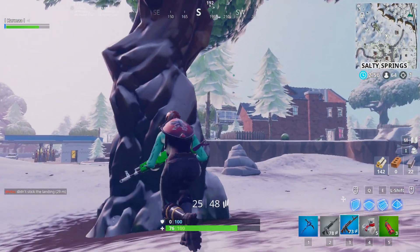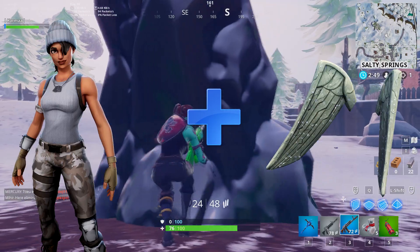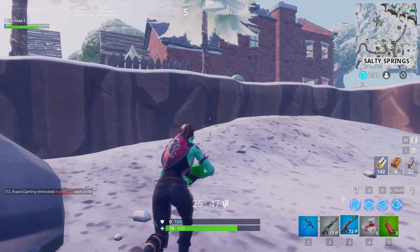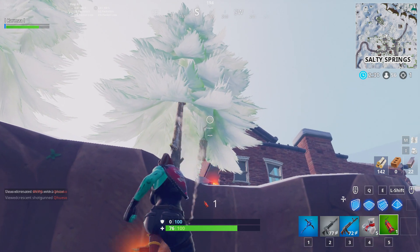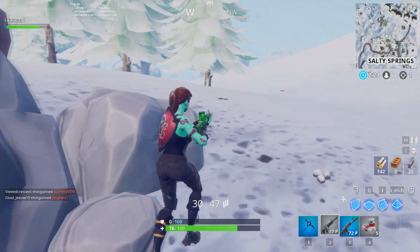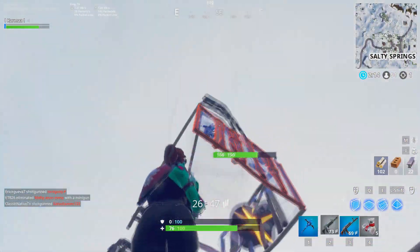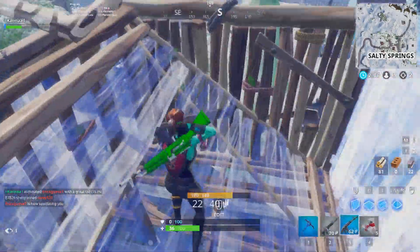The next combo is going to be the Recon Specialist along with the Love Wings. Whenever I see this combo in the lobby, I know for a fact that I'm about to run into a tank. People that use this combo for some reason are really good. I don't even remember seeing any streamers use it, but every time I run into someone like this, they're just absolutely godlike. I recommend that if you see someone running around with this skin combo, just run the other way — because these people are really, really sweaty. It matches very well, as you guys can see. The skin itself isn't that great, but when you add the wings to it, it looks pretty cool.